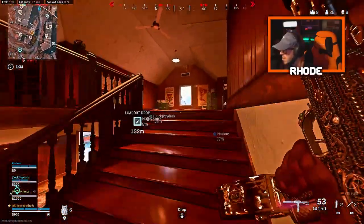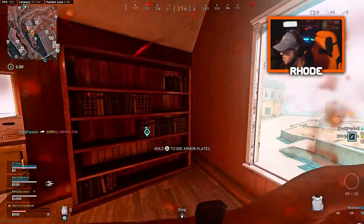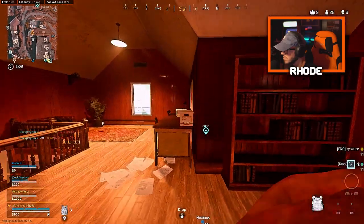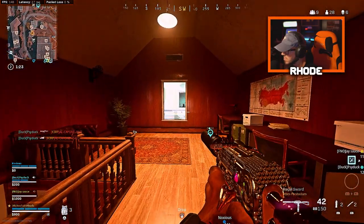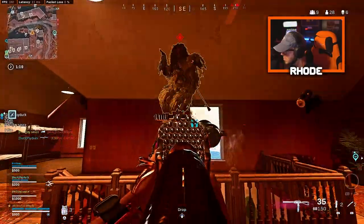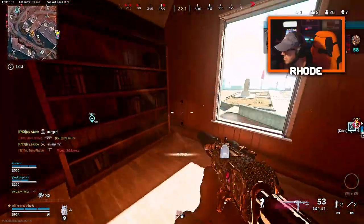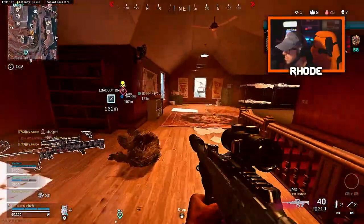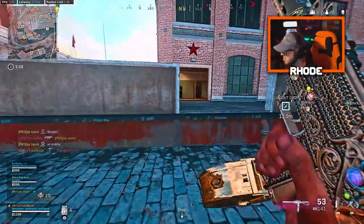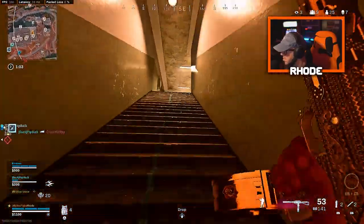I grabbed the wrong class — no way, bro. I'll find you. They took my guns — I grabbed the wrong ones. Were they up top? I think so, second floor somewhere. Fire loadout drop! My teammates are fighting them — they should kill them.